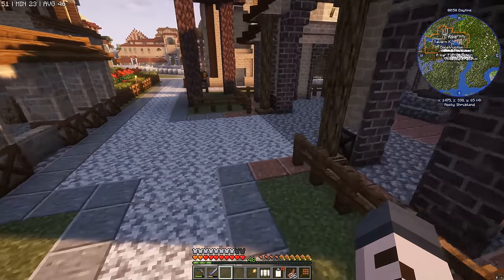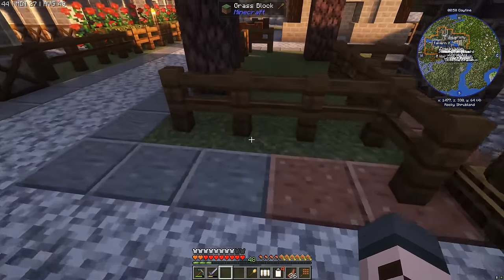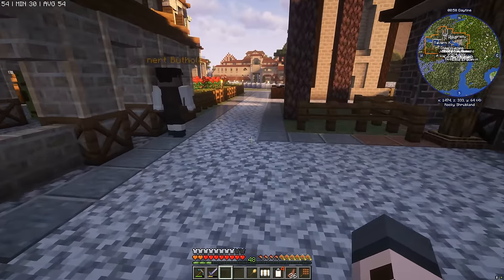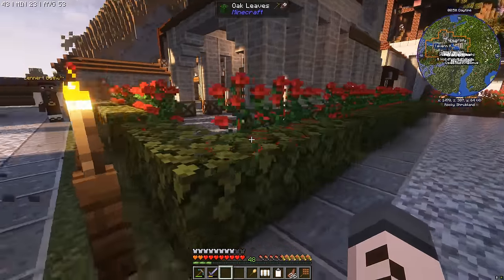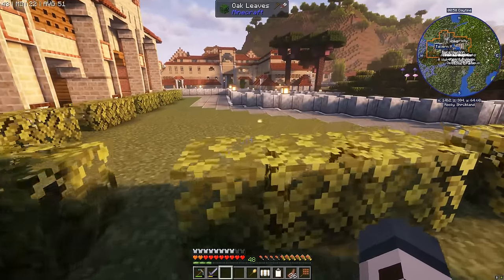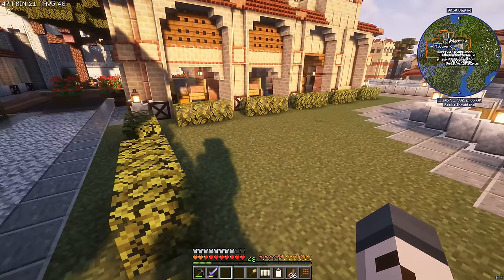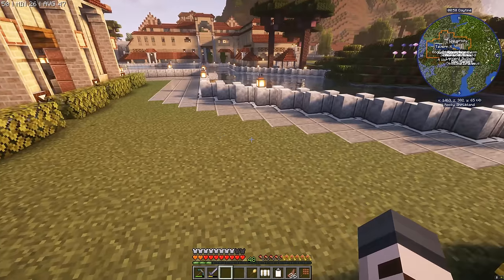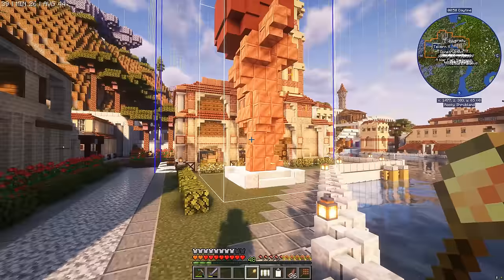We've also replaced the floor underneath the blacksmith because the grass look was really ugly, and we've hooked up the road a bit now so this all looks a bit neater. The warehouse and the sawmill have been elevated with hedges and roses — these things look great. But it got me thinking: we've got a big old space here and I didn't want to just fill it with more trees and roses. Let's get the builder's tool out and look at some of these statues and decorations.